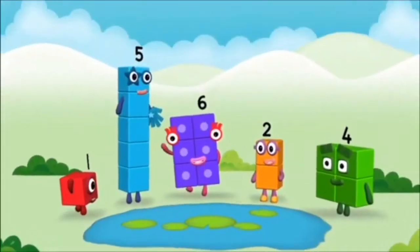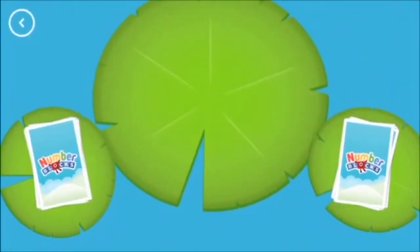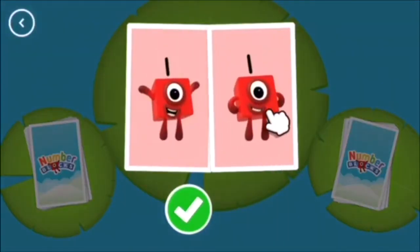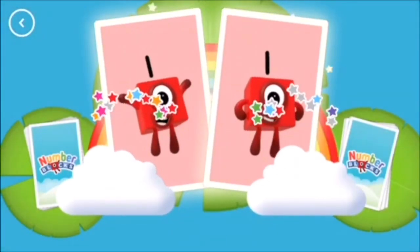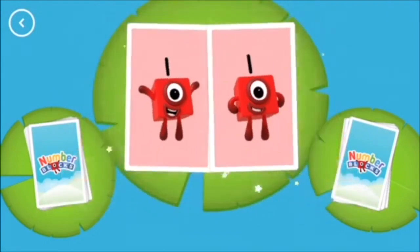Hello! When you see two cards with matching amounts, tap on the tick button or the cards to call Snap. Or, if the two cards don't have matching amounts, tap on the next button. Snap! You found two matching amounts.